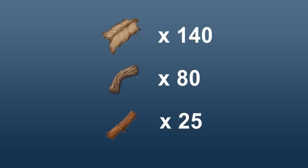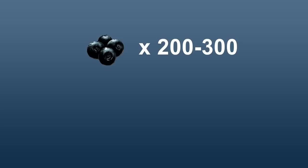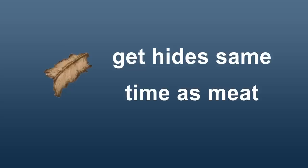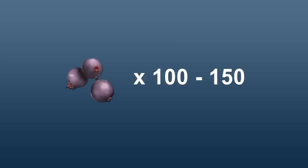The saddle cannot be made until level 20, which gives you about 10 levels to prepare. You will need 140 hides, 80 fiber, and 25 wood to create the saddle. To get a trike down you will need 40 to 60 narcotics to take them down and keep them down. To make those narcotics you will need 200 to 300 narco berries and 40 to 60 spoiled meat. Also keep all mejo berries you obtain — you will probably need about 100 to 150 of these as well, which you should easily get while collecting narco berries.